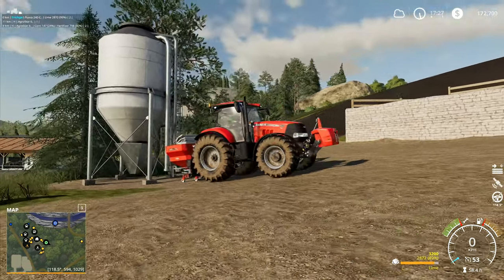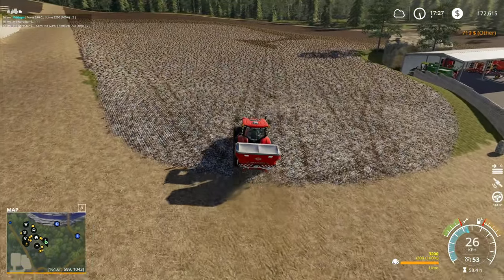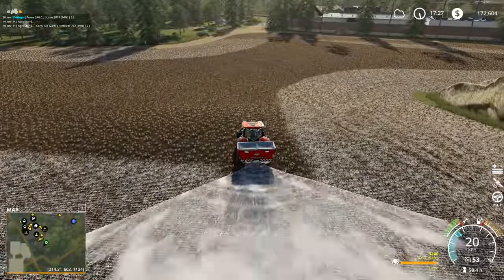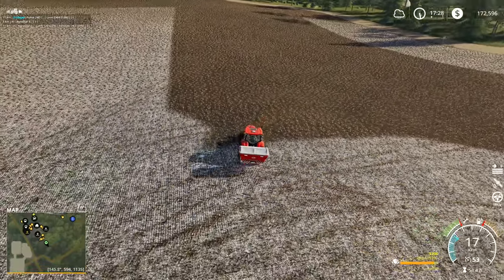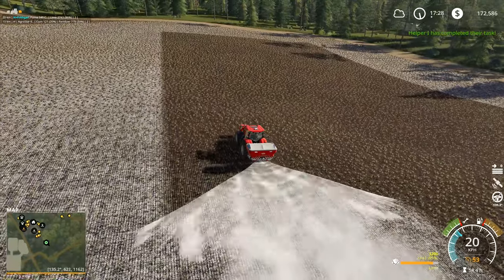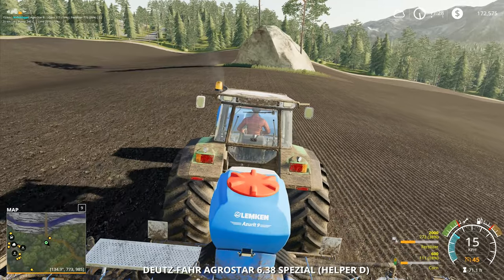In theory we should not need to do any more lime on any of our fields after we've done this load right here. Once we've done this, that'll be it — in theory there should be no more need for lime, because we should be able to get all of the animals and all of the feed we need to complete the series before we get round to needing lime applied across the fields again. I can feel the end drawing near — I can absolutely feel the end drawing near now.